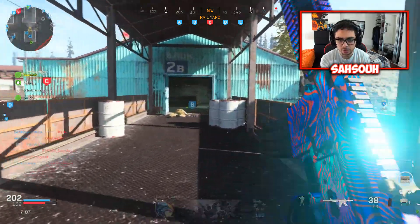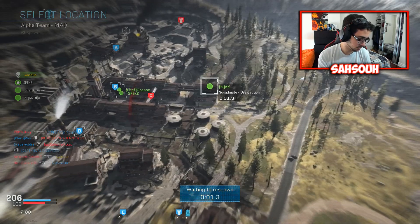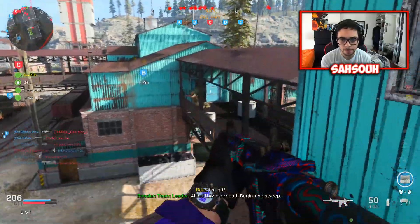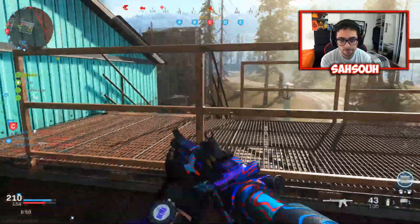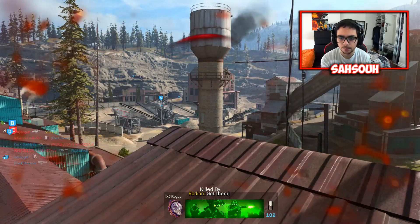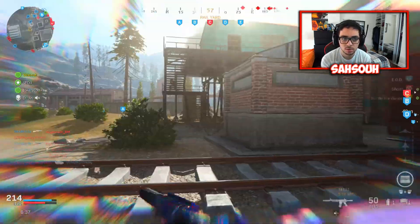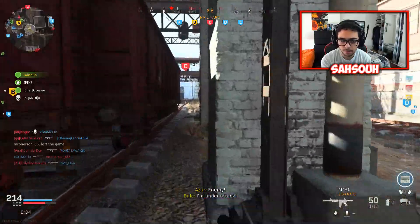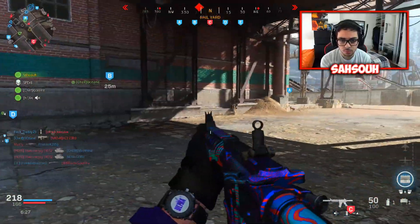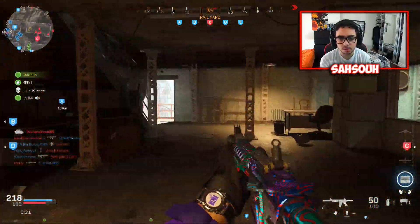I'm going to push. I died, god damn it. You got the kid on the roof? I don't even see him. He's on the silos — one kid's on the silo. He's got a lot of traffic up there. I don't know who's shooting me but I think it's from the corner of the rocket area.